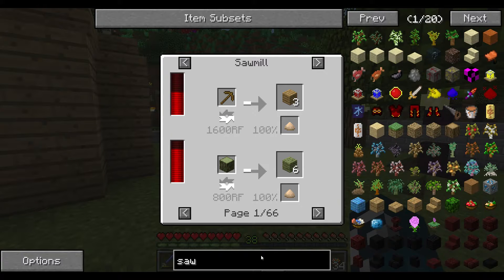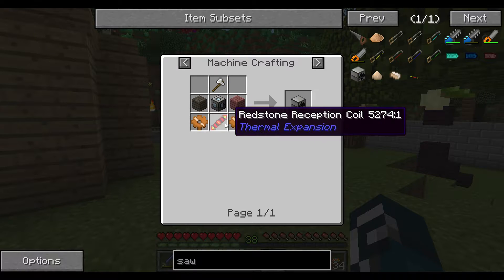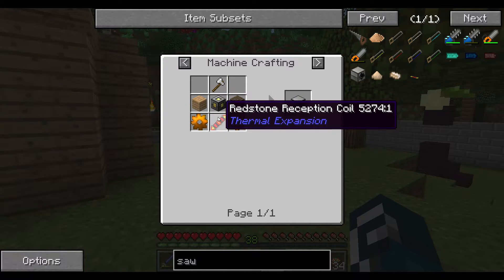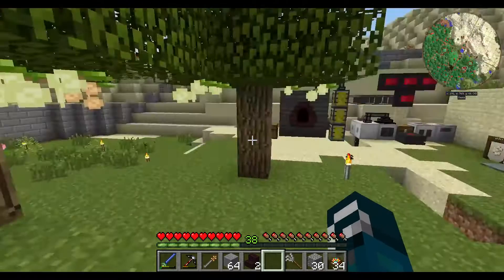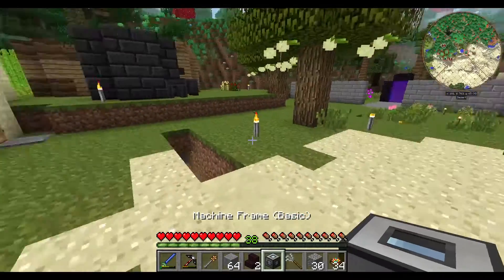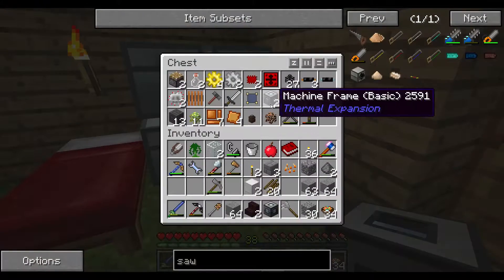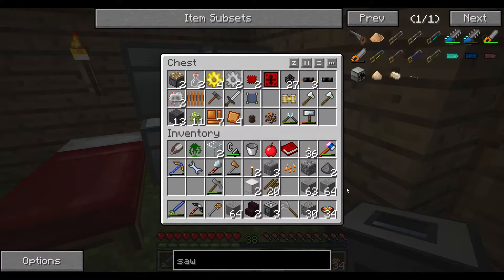So the sawmill should be craftable for me — yes it is. So iron axe, some copper gears, redstone, reception coil, and a machine frame. Machine frames — I have three at the moment. One in there and two in my machines chest here. So that shouldn't be a problem.